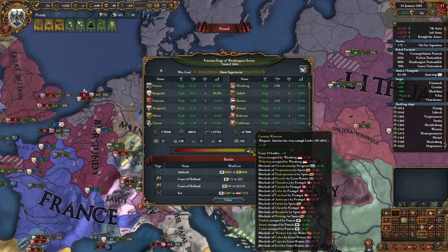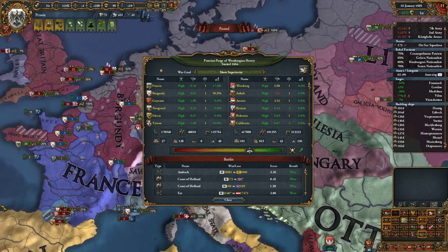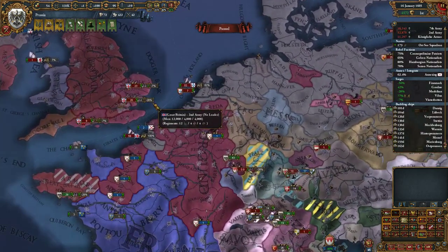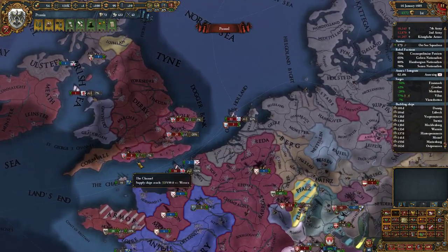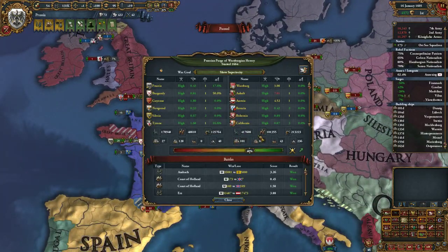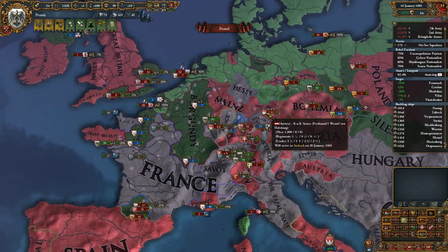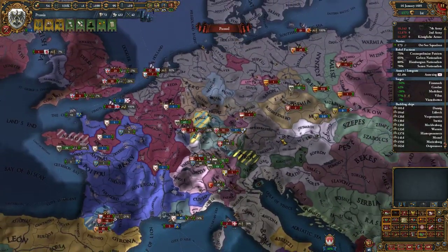So it looks like we have a 40 war score from battles already. We have our ticking war score and we're solidly above 80, but not by a huge margin. 89% can very quickly swing down to like 70%, so for the moment we're getting a ticking war score. The idea of actually getting a 100 war score I think is unlikely.